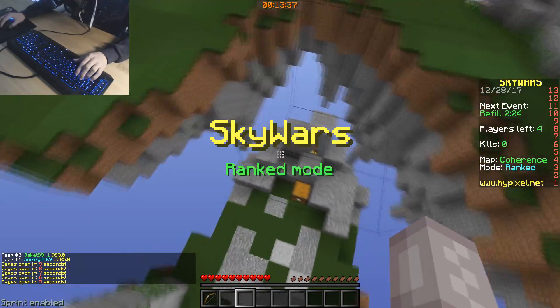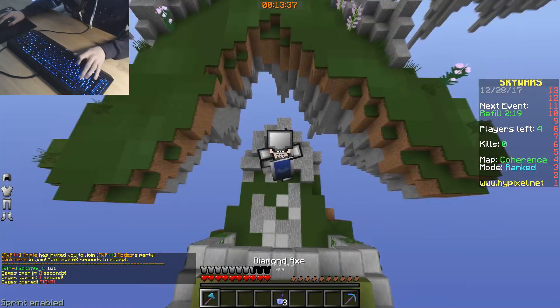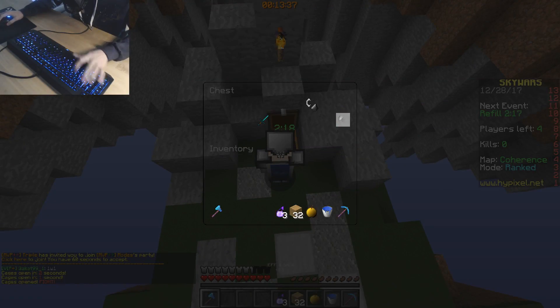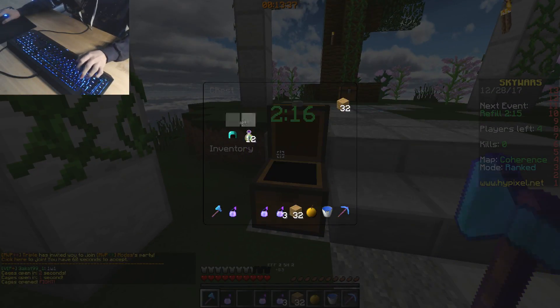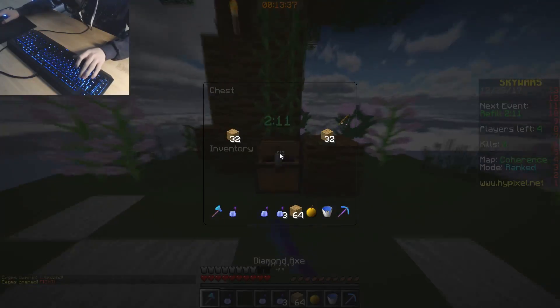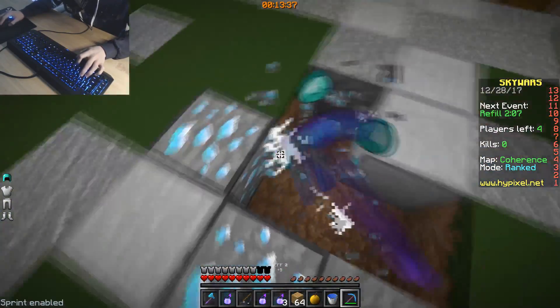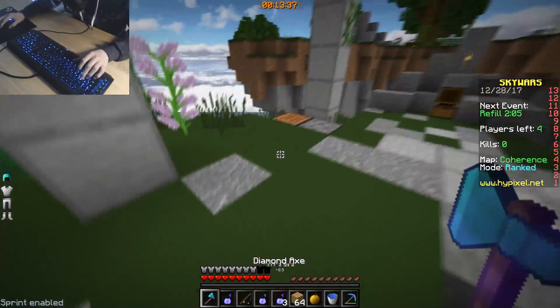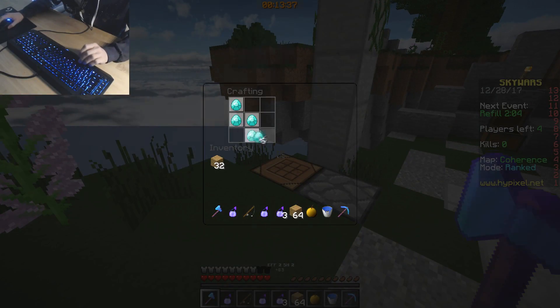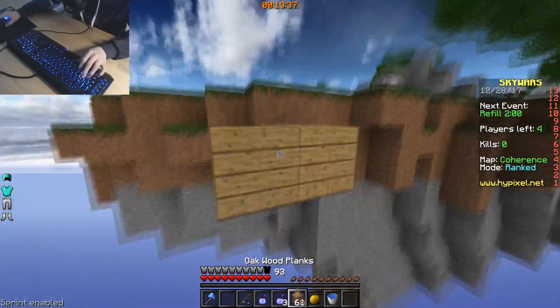By the way, if you guys are wondering what kind of keyboard I have, this is the Razer BlackWidow Chroma V2, I believe. It's a really nice keyboard — I like it quite a lot. I have been wanting to get a new mouse though; I don't know which one I'm going to get, but like Corsair. You guys gave really good suggestions in my last video when I asked for mouse suggestions — you guys came in clutch, so I will be looking into that. Thank you very much. And if you have more suggestions, make sure to leave them down below.